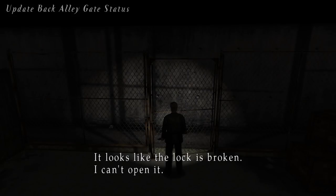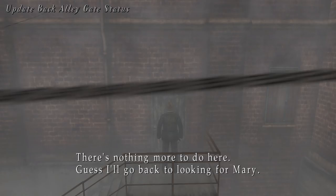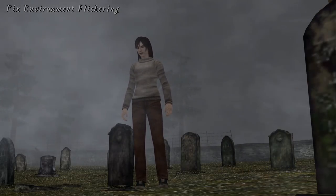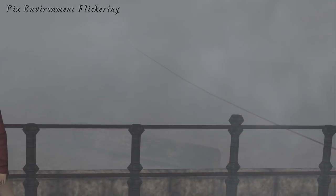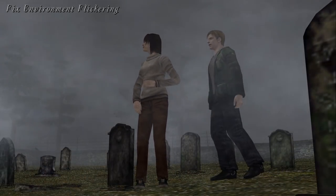If you return to the back alley gate at night behind Pete's Bullorama, James would say the lock is broken even though the gate is clearly cracked open with no lock on it. With this update, James will now say a more suitable piece of commentary for the gate, taken from when you try to re-enter the apartments after leaving them from the Pyramid Head boss fight. We have addressed environment flickering for several cutscenes throughout the game — for example, at the end of the Angela graveyard cutscene, the environment's fog parameters would momentarily flicker before returning to their default values. The same can be seen at the end of the cutscene where you first meet Maria. This update fixes these areas, which affect all other versions of the game.